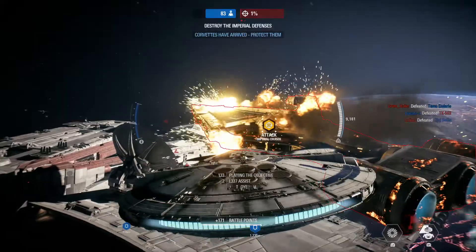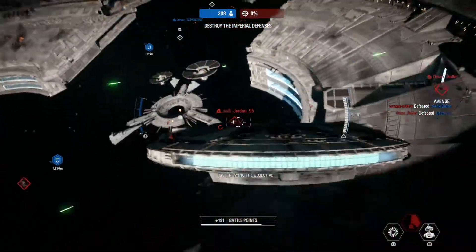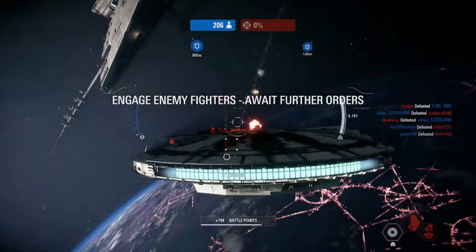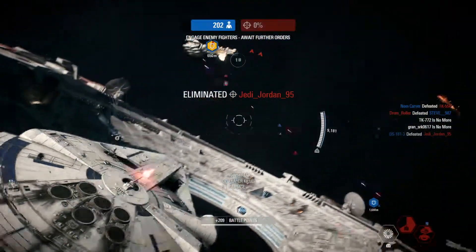Our blockade runners are here. Keep the Imperials off them and they will deal out serious damage. The cruisers are down. Scanning for additional defenses. Well done!